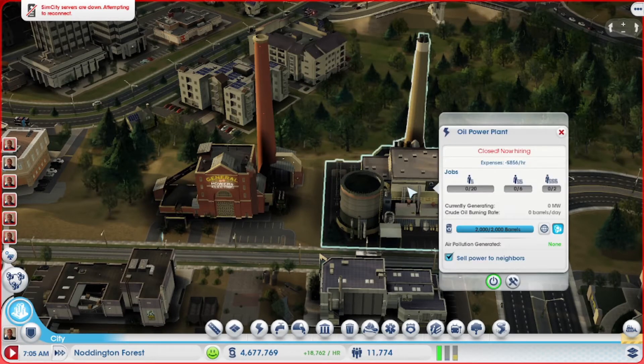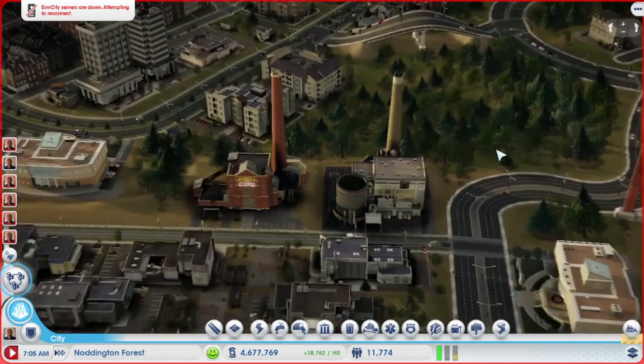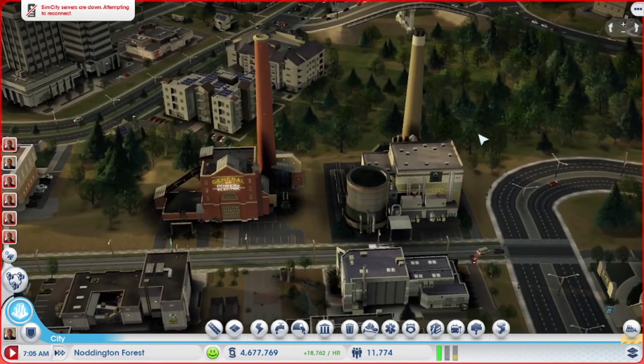It is very important when you place your power plant — whether it's oil or coal — that you also click for global deliveries of either oil or coal. If you don't do that, you will get a notification that your plant is running low on resources and will not be able to continue to provide power to your city.